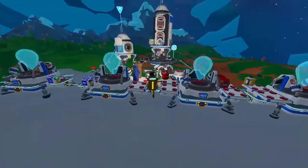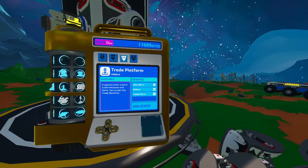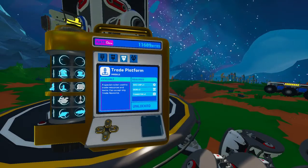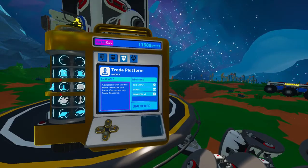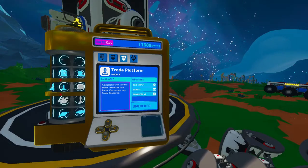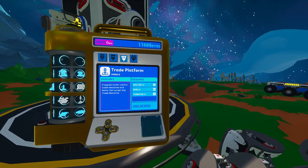The first thing you're going to need for the trade platform is to actually unlock it so that you're able to craft it. This only costs 2500 bytes, shouldn't be a big deal even in the early game as long as you put a little bit of time into it. But here in the late game, it really isn't a big deal at all. Just know that you do need 2500 bytes.